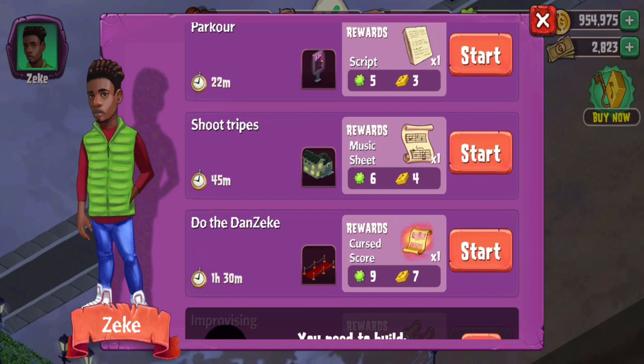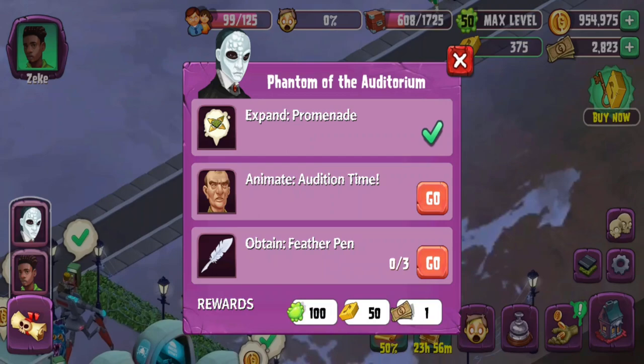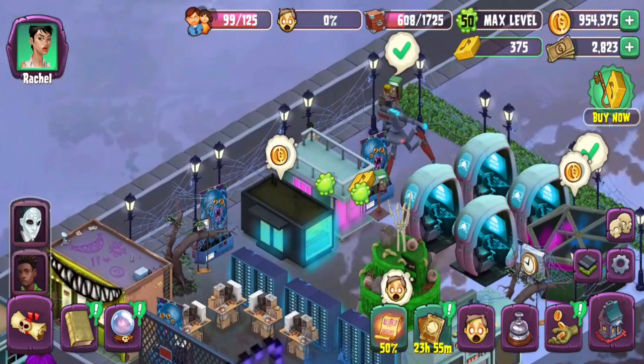We got Zeke, we got parkour, shoot triples — I'm guessing basketball — and the Danzeek. That'll be interesting to see. And then some other ones. I think here we'll also be looking into the next quest part.